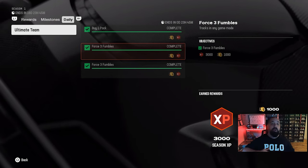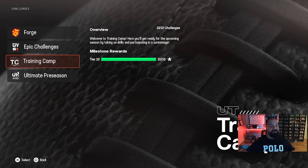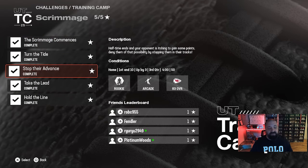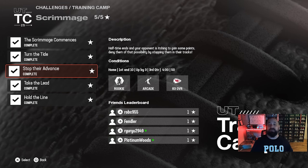If you need it for a daily objective or any other field pass objective, this is going to be the best solo challenge right now to force fumbles. If you find any solo challenge that puts you on defense, that's on arcade play style and rookie difficulty, it's going to be pretty easy to get fumbles. As long as the training camp solo challenges are available, this is where I recommend going. I went down to scrimmage and went to 'Stop Their Advance' — right in the middle of the screen you can see it's on rookie difficulty and arcade — so we're going to load into this solo and force some fumbles.